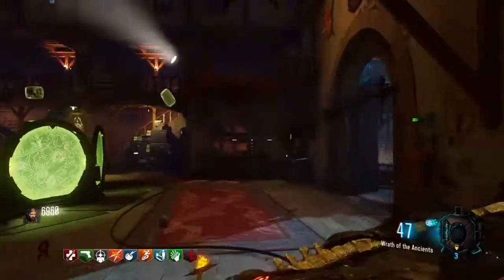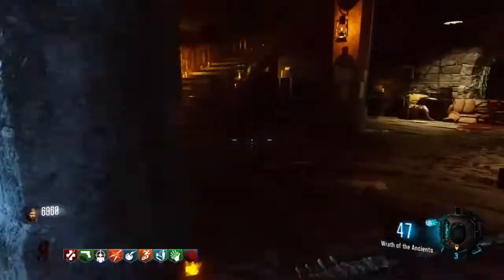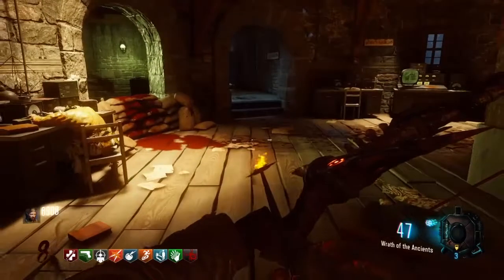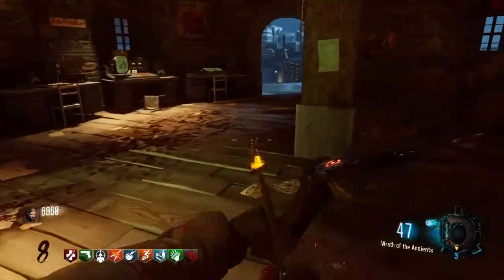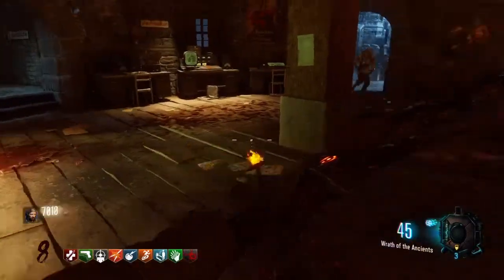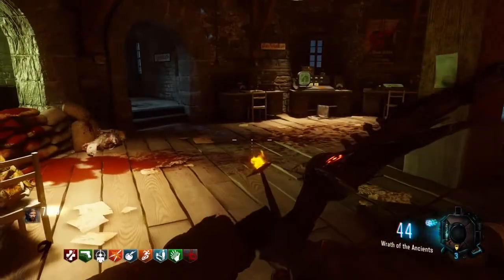Now we can start filling the urns. There are three locations for these urns — the first location is up here. It's electrocuting or shooting off electricity. What we need to do is fill it up with zombie souls, so we'll wait for the zombies to come and then start to fill. The way to know it's done correctly and completed is it will stop grabbing souls — that means you can move on.